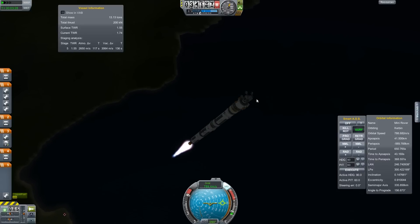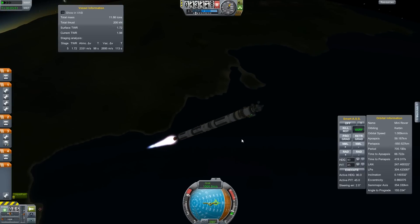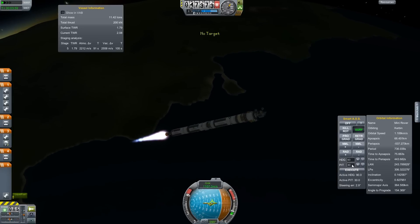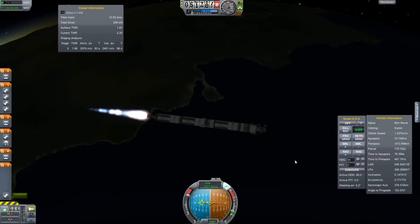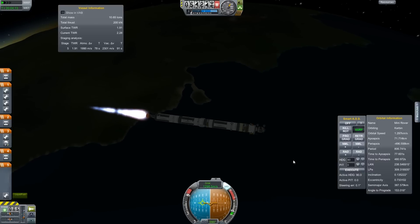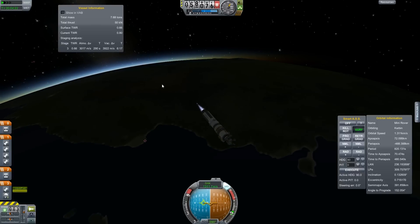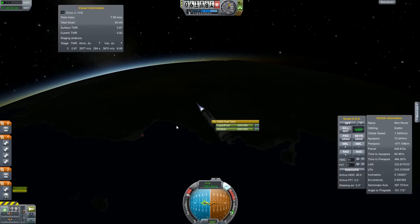One interesting thing is this is not a recoverable stage really here on Kerbin. Looking at the total delta-v, apoapsis is now 52 kilometers. We're in space now. Might as well just burn this whole stage, and then I will be able to get back to it before it goes back in - maybe, maybe. We shall see. I've got to get this thing orbital - do I have the delta-v? Possibly.